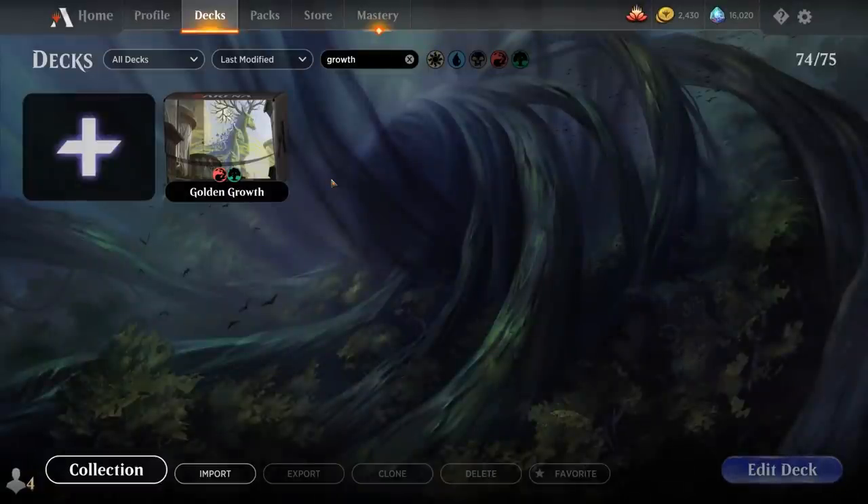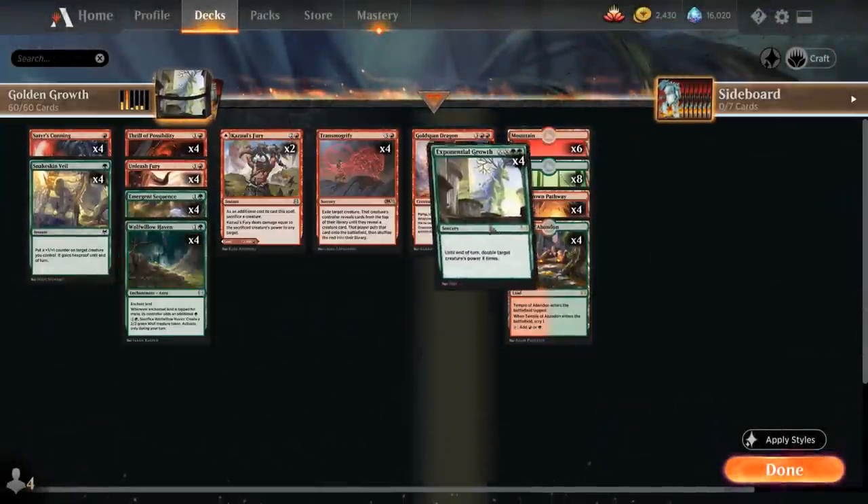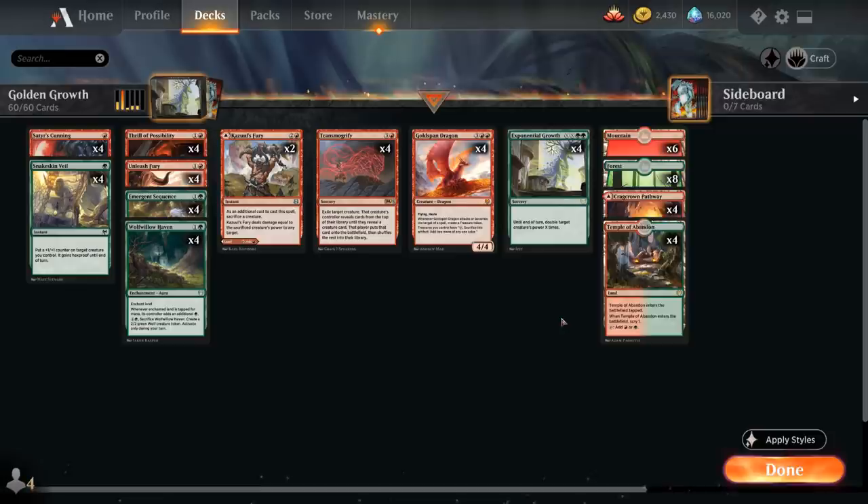Hello and welcome to another Standard Games video. Today we're taking a look at a red-green creature combo deck titled Golden Growth, as voted on by my supporters on Patreon. It's a deck built around Exponential Growth.